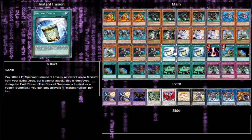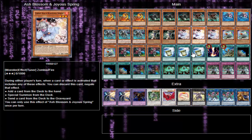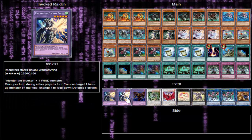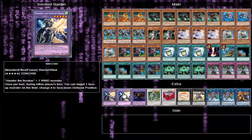Three Instant Fusion for the purpose of getting out Ryjin — to set Ryjin and trigger these Subterror monsters' effects. With Ryjin set it will not be destroyed by Instant Fusion, so you'll be able to next turn flip it face up again and use its effect to set cards your opponent controls or even cards you control, reusing the effects to summon your monsters. Really really good card in the deck at the cost of a thousand life points — completely worth it.